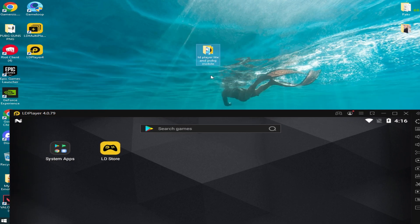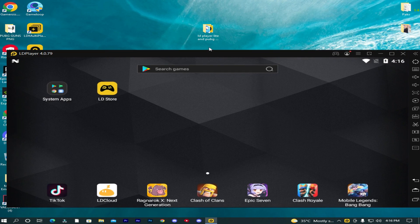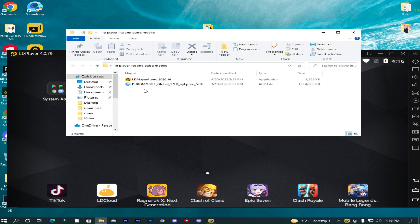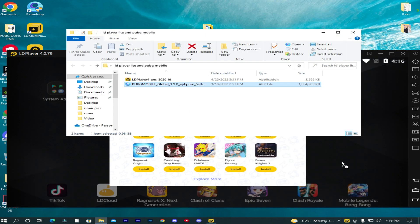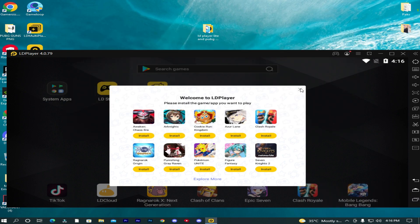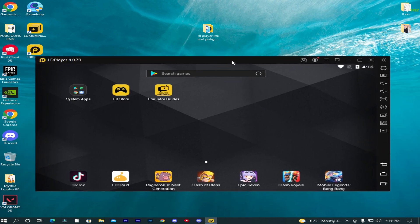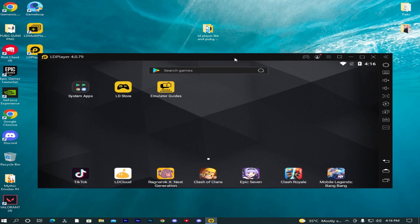Go back to the download folder and drag and drop the PUBG Mobile APK into LD Player. Wait a few minutes. PUBG Mobile is installing, but first we will do some quick settings to boost FPS. Go to settings and follow my settings carefully.